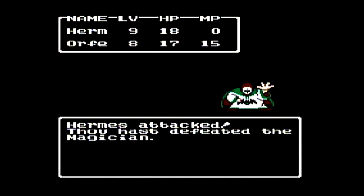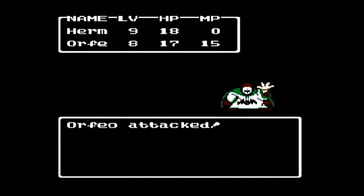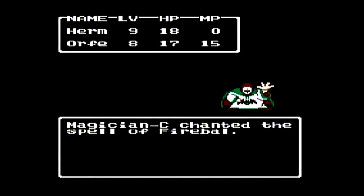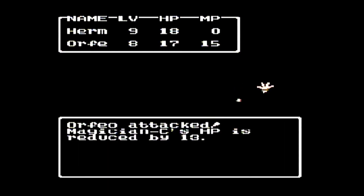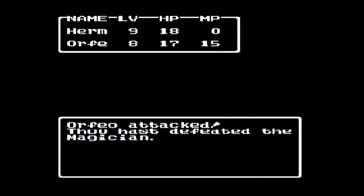It's basically the same as if we cast a Heal spell — we're not losing any hit points. Magicians have no resistance to the Stop spell, so it'll always work on them.